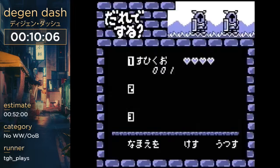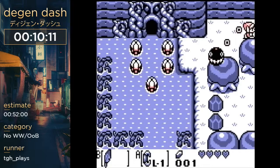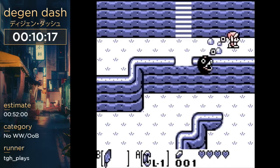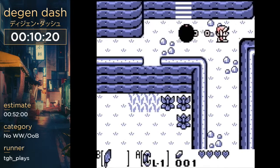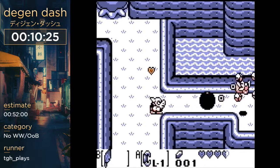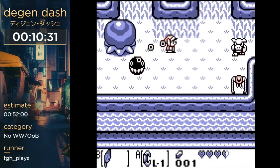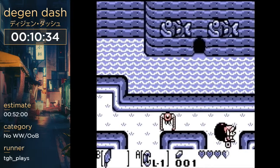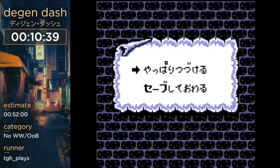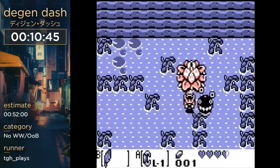I used all my powder and got the Bracelet. I used all my powder because we need an item called the Mushroom — we find the Mushroom in the forest. This Mushroom is going to allow us to do some pretty magical things. But first we need to go over here to activate this warp point, then save and quit so that warp point is now activated — we're going to use that later.